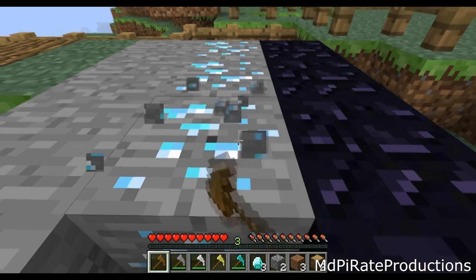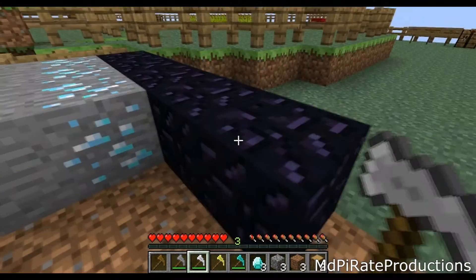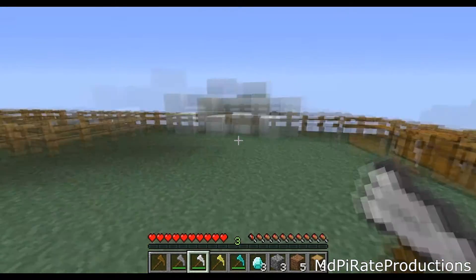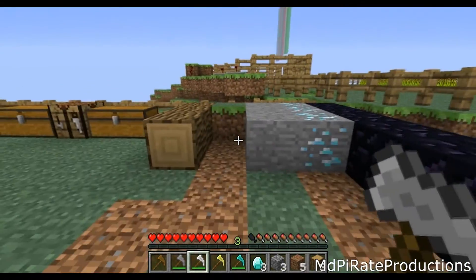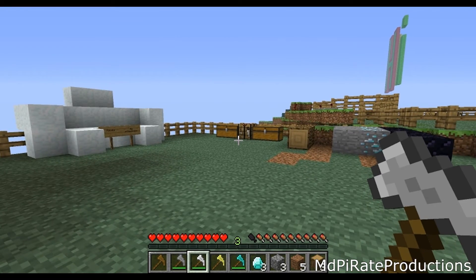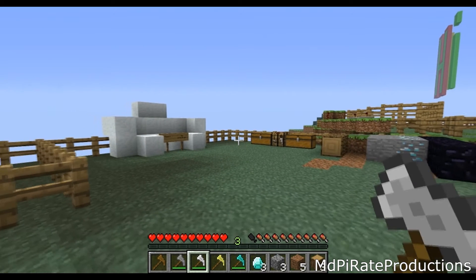I suggest going for iron — it's pretty easy to find and it's nice and speedy for every material. It'll take a little bit longer than diamond but it definitely works. So yeah, I definitely suggest you get this mod — it's a lot of fun, dead easy to install, and I didn't find any issues with it at all. It just makes it a lot easier to mine wood, dirt, and stone. I'll put a link in the description — go ahead and download it and give it a go. That's it, thanks for watching.